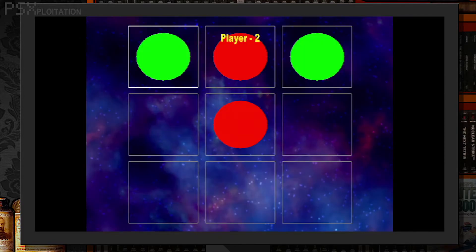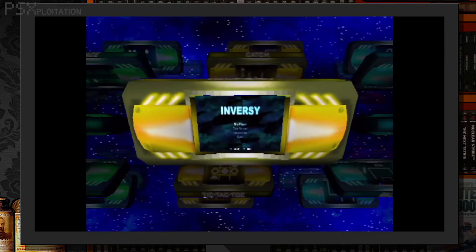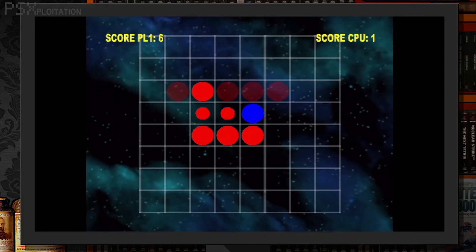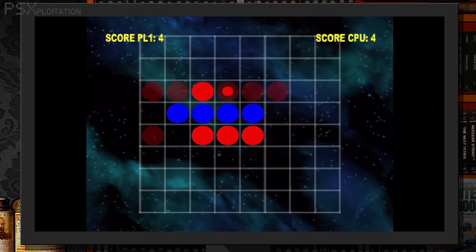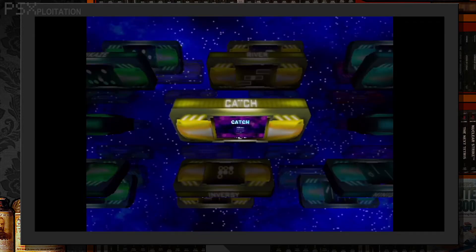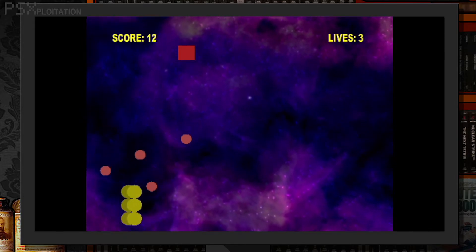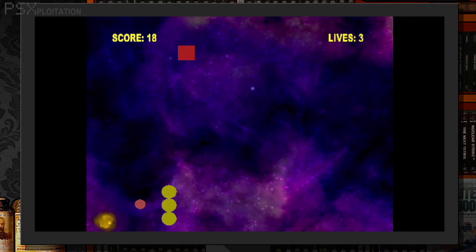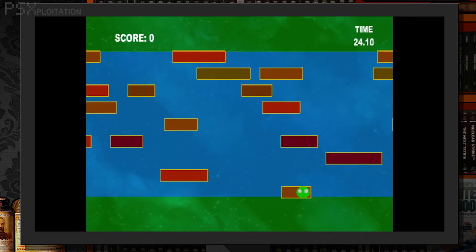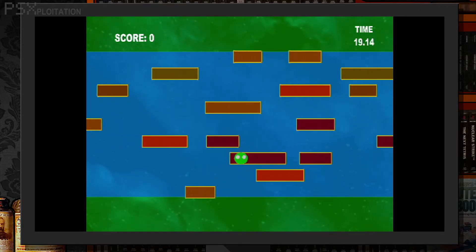Tic-Tac-Toe: you won't know this one. Inversi: ah, actual Othello. Works fine but with the worst instructions — it only outlines the goal and not how to actually attain the goal. Catch: catch balls with your balls. Dropping balls will lose you a ball's life. River: it's Frogger, and a perfectly functioning version. Jump on passing logs to make your way to the other side. It's fine.